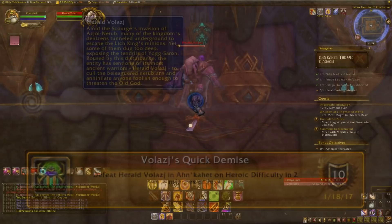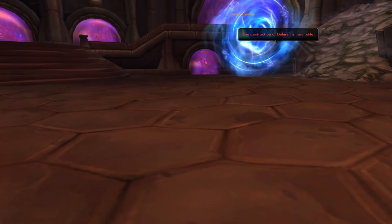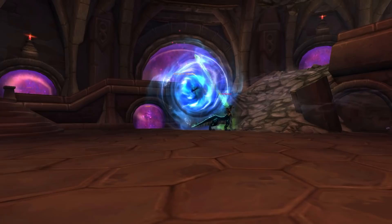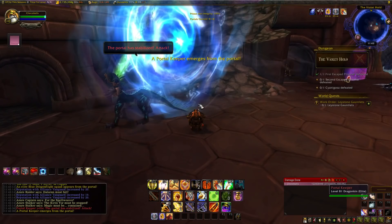The next stop is the Violet Hold, located in Northrend Dalaran - kind of annoying because it requires multiple trips just like the Oculus. The way this dungeon works is you fight six waves of enemies summoned through portals, and after those, one of six bosses will be released at random. This repeats with six more portals and another random boss, and then after six more, the final boss Cyanigosa will spawn.